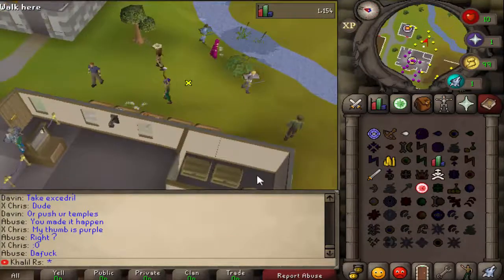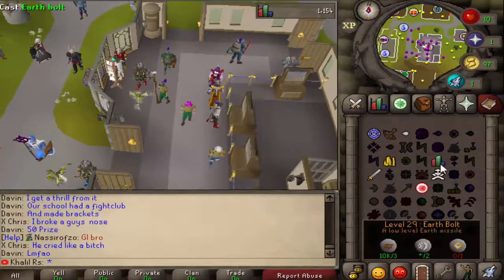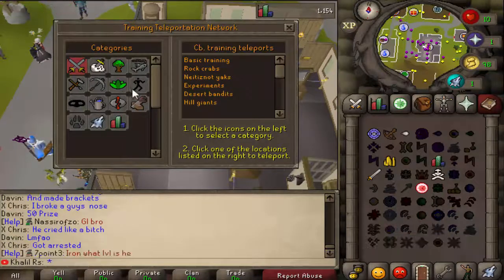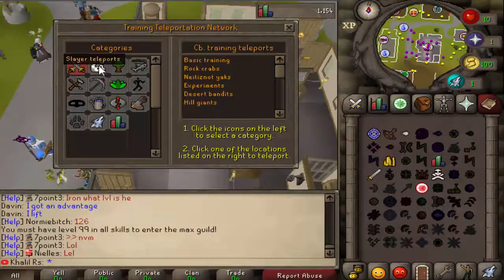Looking at the teleport interface, it's pretty cool. There's the money-making teleport I showed before and the training teleport, which has a little training emoji — a sign. It gives you options for how to teleport there, which I find makes things much simpler. Yeah, it's great for going to train your combat.